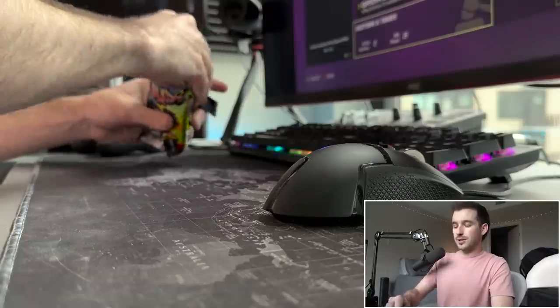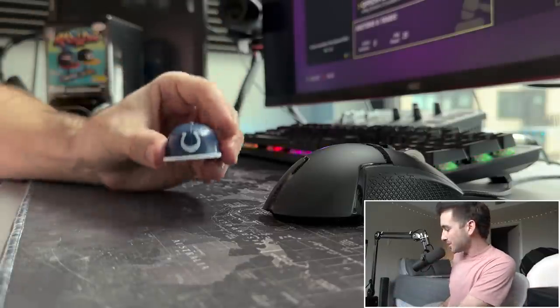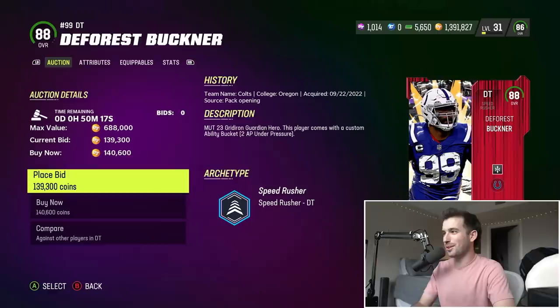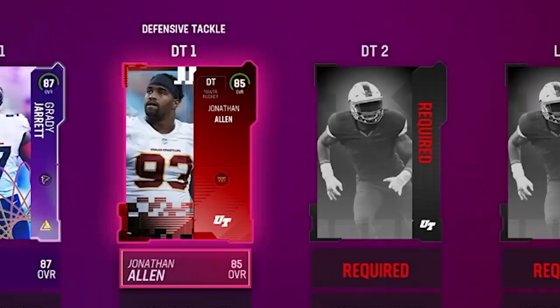Our next one has a different bill color — it's white... oh, it's blue... it's the Colts! Another new one! We're gonna go with 88 overall DeForest Buckner, one of my favorite defensive tackles to watch play the game. He's actually gonna replace Jonathan Allen at DT1, who's gonna go to DT2. All we need on defense now is a left end.